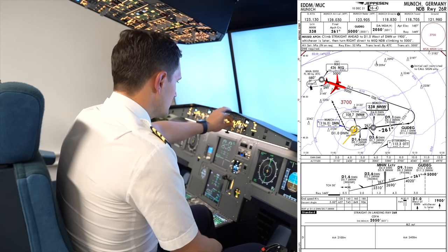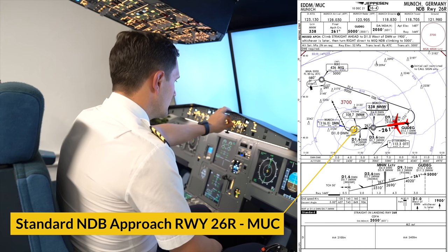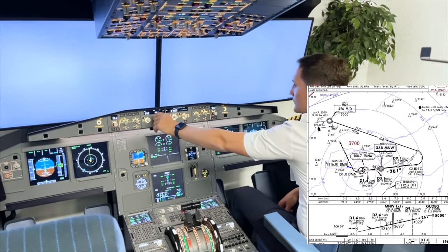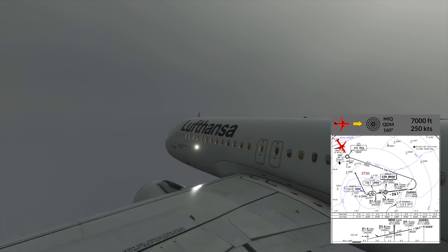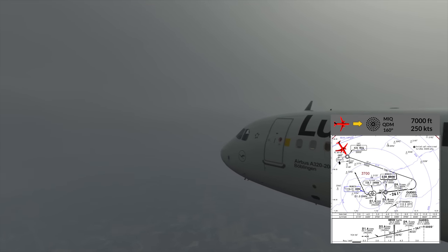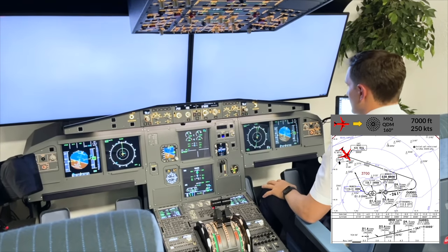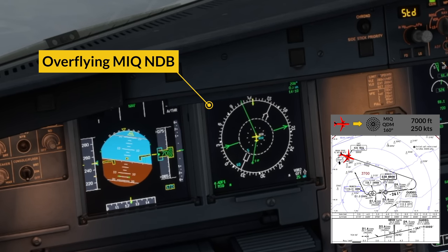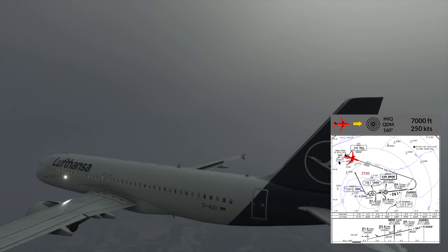In this video, we'll be flying the standard NDB approach onto runway 26R in Munich with this beautiful Airbus A320 simulator. Initially we are northwest of Mike NDB at 7000 feet and 250 knots. The controller has given us a direct heading towards Mike NDB and cleared us for the approach via Mike. So just prior to passing Mike NDB, I dialed in heading 106, which is the QDR I want to fly outbound from the NDB.